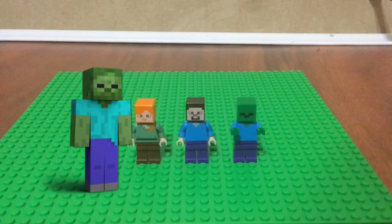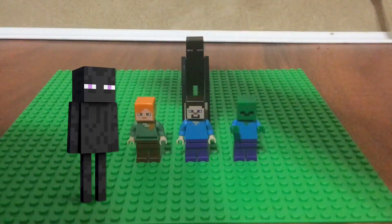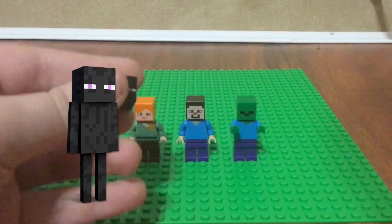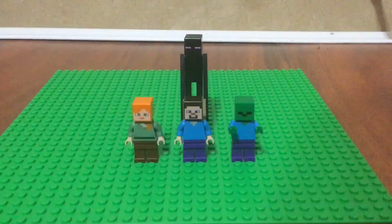Then Zombie, and the one and only Enderman. The Enderman is taller here, but you could take off the head and put it on an all-black minifigure body if you want to make it a more accurate scale. But yeah, that's all of the characters that have been added.